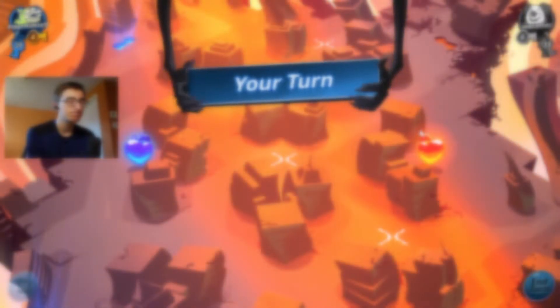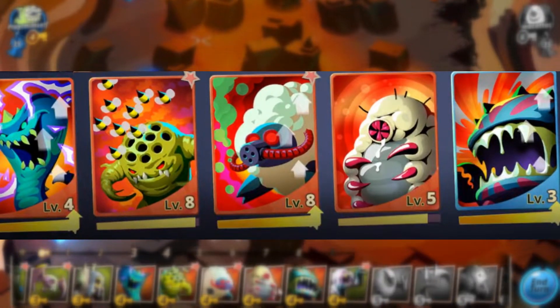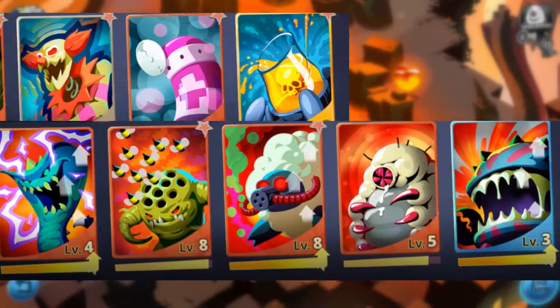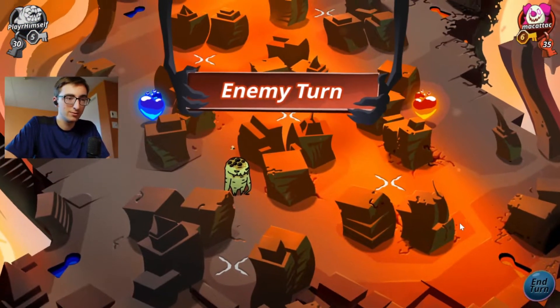Hey guys! So in this video, I'm gonna try a new challenge in Phobies. I'm gonna try to win in Arena using only 3 key or 4 key Phobies. I started out trying 4 key only Phobies, but eventually I thought that challenge was sort of too hard and it was impossible in big maps. As the saying goes, if you can't beat a challenge, change the rules. So I decided to only go for 3 cost and 4 cost Phobies instead. That was a whole lot easier, and you're gonna see that attempt at the end. Enjoy the video.